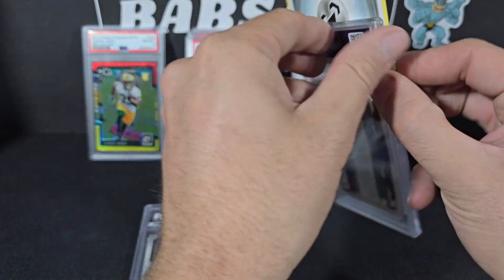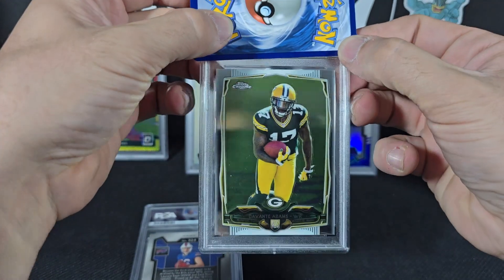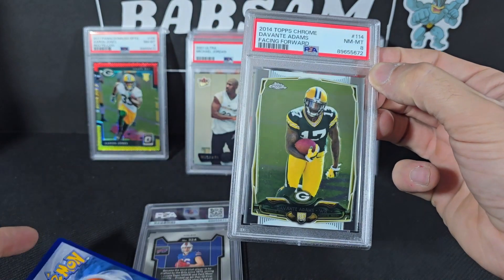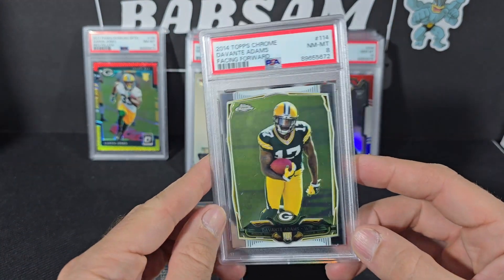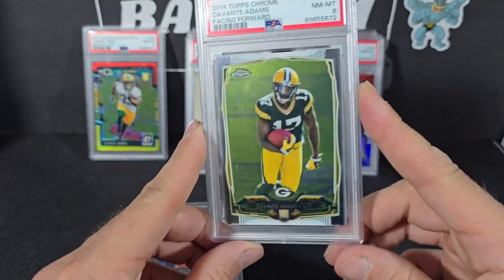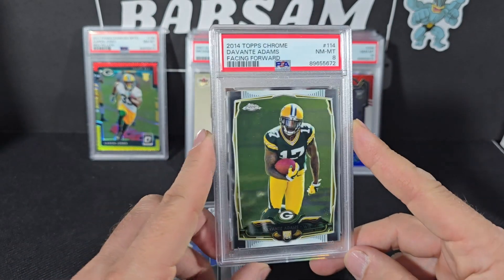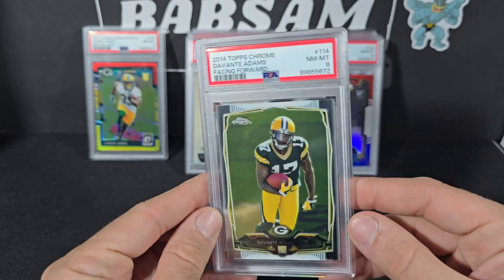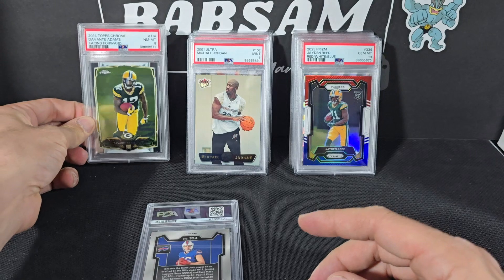Another one I wanted for the collection — well, former Packer — Davante Adams. Nice looking card, Davante rookie. They are not being kind to these older rookies. Out of all the cards I sent in this submission, this was the one I was most confident in. I didn't find any issues with this card. I'm not sure what they're seeing, but this one's not really worth a crack and resend — it's just not worth that much. Kind of a bummer.